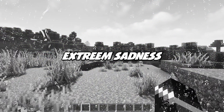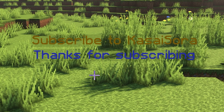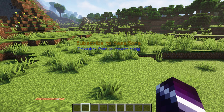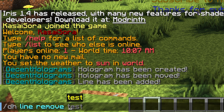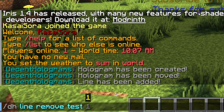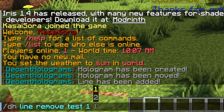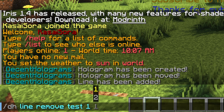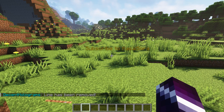Now let's say you've not subscribed yet — that means the thank you message is not for you, so we need to delete it. How do you delete a line? Slash dh line remove, then the name of the hologram — in my case test — then the page number which is one, and then the line we want to remove. Line one is the top one, line two is the one beneath that. So line two, press enter, and it's gone. It can be that simple.